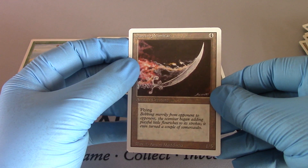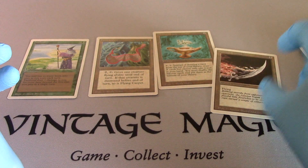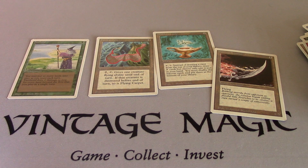And the rare: Dancing Scimitar. Four, flying, one-five — Artifact Creature. Alright, this is Open Boosters. Have a nice day. Bye.